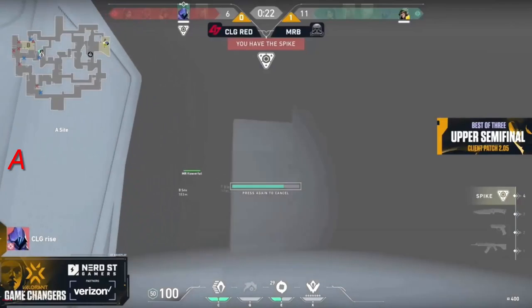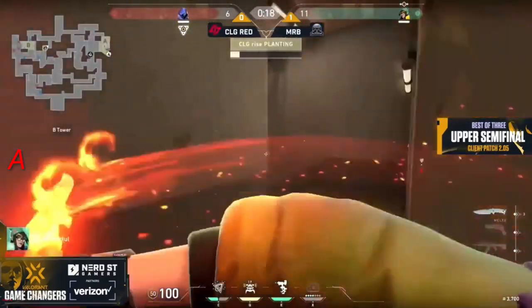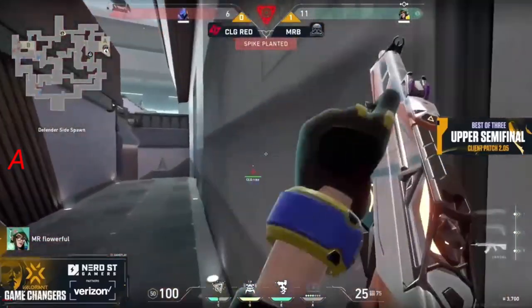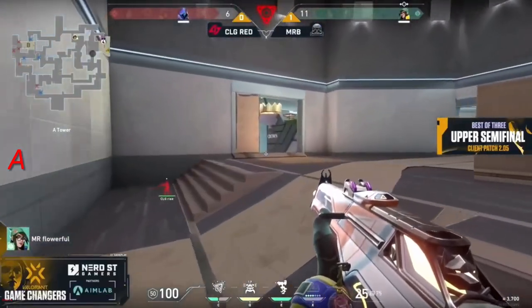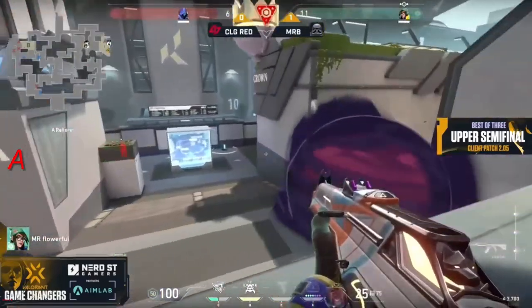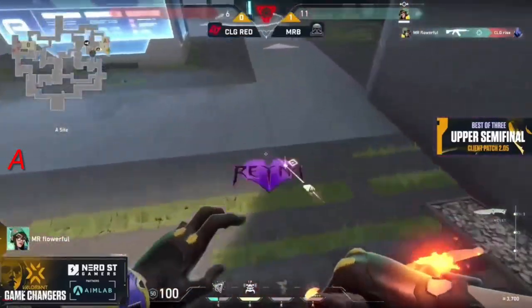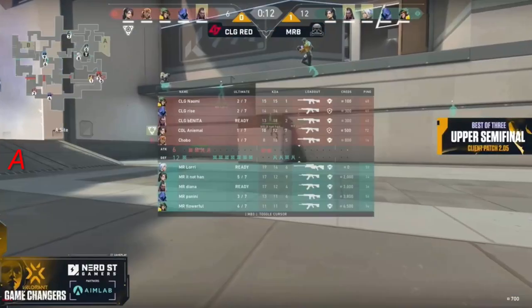She's gonna get the spike down with 15 seconds left. She has no idea where Flowerful is gonna come from, but she's still in a really solid position to win. This one versus one — I'm excited because this is the best CLG has been looking in post plants. Flowerful hitting the headshot right away onto Rise. Serious point here they are. They have their backs against the wall. They have to do something now. I'm actually surprised they got that far into last round. But this one time it looks like they're just gonna go straight into A.